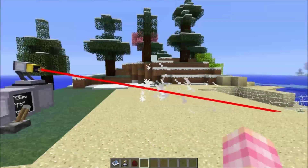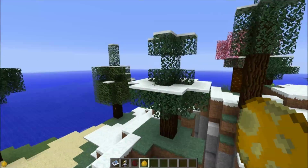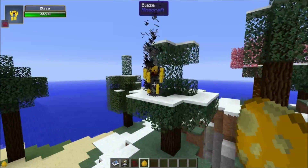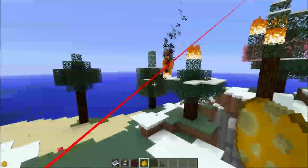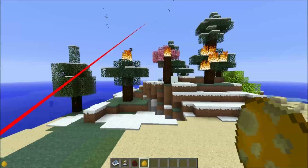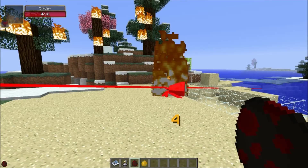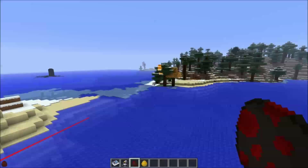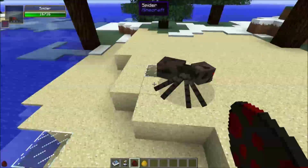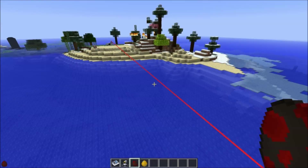The laser gun is pretty powerful, but be careful with it. It will light everything that it passes through on fire, and it will spread fiery death and destruction wherever it may go. You'll notice the range on this is pretty huge — it went to kill that blaze and that spider, set this area on fire, and there's a piece of glass over here. The laser gun is really dangerous.